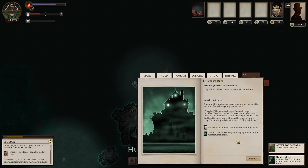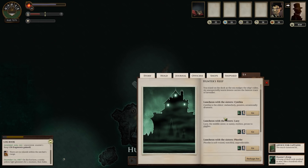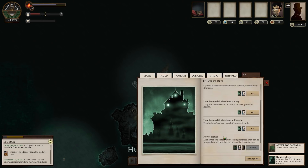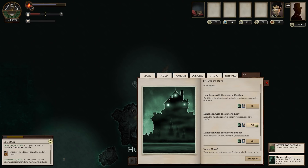You are acquainted with the sisters of Hunter's Keep. On the horizon, a sickly yellow light glimmers for a moment, then fades. We can do luncheon with Cynthia, Lucy, or Phoebe. Cynthia is the eldest — melancholy, pensive, occasionally dramatic. Lucy is the middle sister — sunny, restless, and prone to giggles. Phoebe is soft-voiced, watchful, and unpredictable. Let's go for Lucy, who's prone to giggling. Maybe we can make her laugh and find out if they're storing dead bodies underneath the house or whatever.